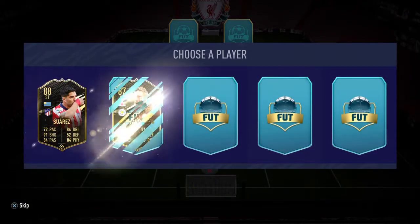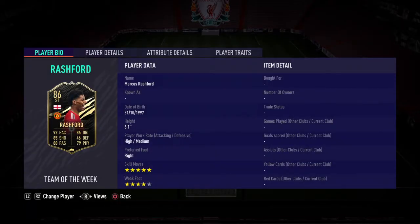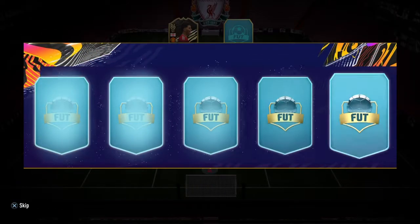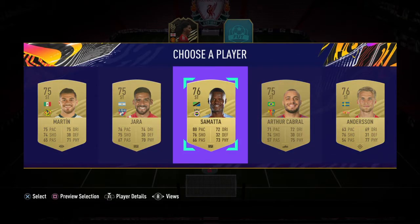Can we get Mbappe? That would be brilliant. We've got Suarez, Rashford — yes, you love to see that. 5-star, 4-star weak foot. I really wanted this Rashford card because I haven't used it before and I really thought it would be brilliant. Can we get Mbappe to partner him up with? Unfortunately not. We'll take Samata now.